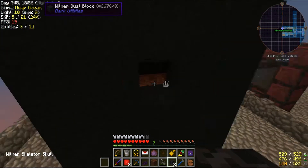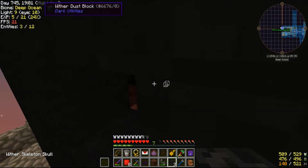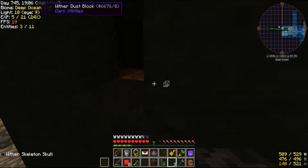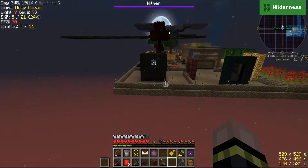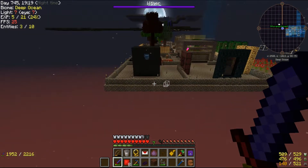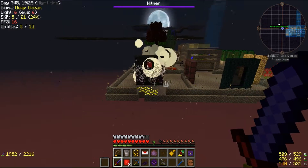All right, are we ready? I'm gonna have to fly away to begin with. Huh, looks like there was something in there — oh I think it's just the ghosties off the soul sand. Okay, you ready? Here we go.